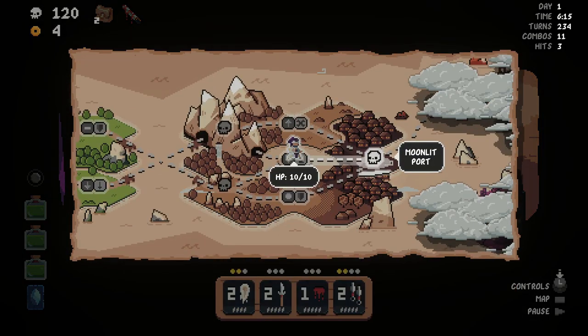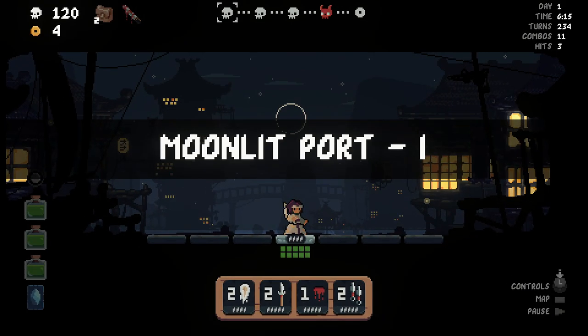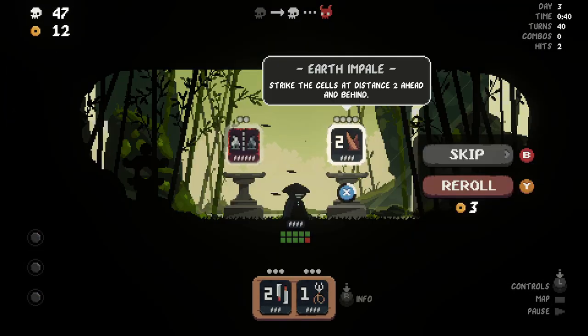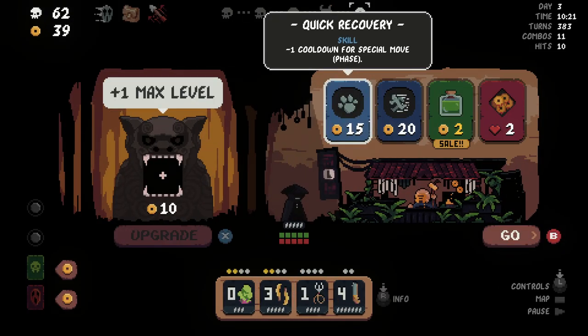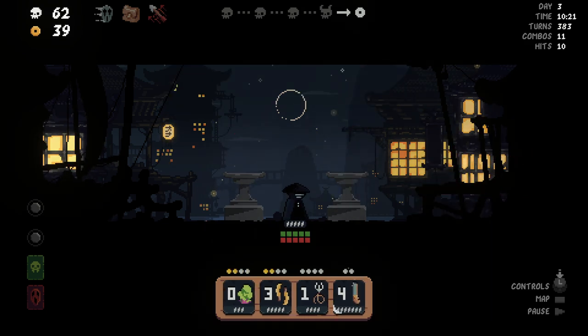As you journey across the islands of a fragmented feudal Japan, rendered in a stylish pixel art style, you'll encounter stages made up of a series of battles with a boss awaiting you at the end of each one. Between fights, you choose weapons and upgrades, with more available to purchase from shops along the way, expanding your weapon set, upgrading them, and becoming stronger and stronger like a snowball of death careening towards your end goal.